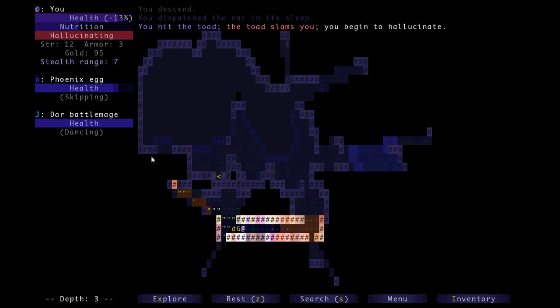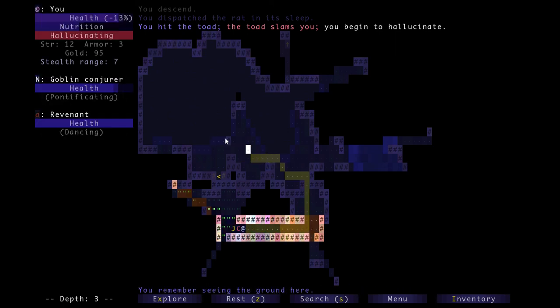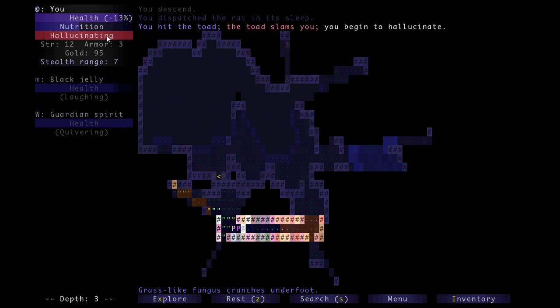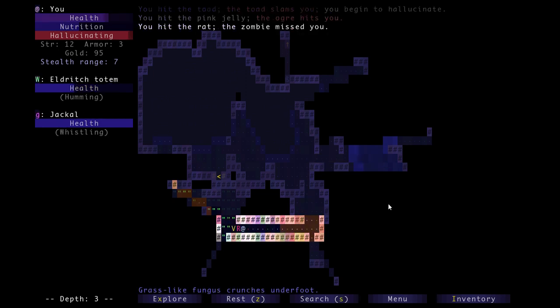You hit the toad, the toad slams you, and you begin to hallucinate. Suddenly everything goes all wonky - I have no idea what these enemies are anymore. I've got a hallucinating status right here. It takes a certain amount of time for that to wear off, and the more times I get hit by the toad the longer it'll take. For now I'm just going to fight it since I know what it is.